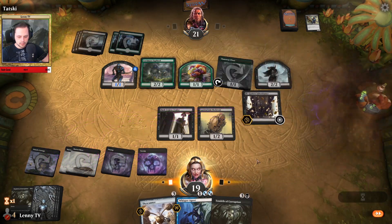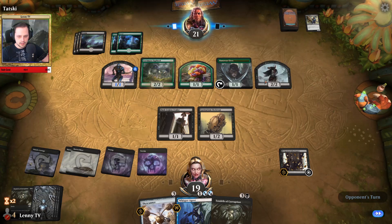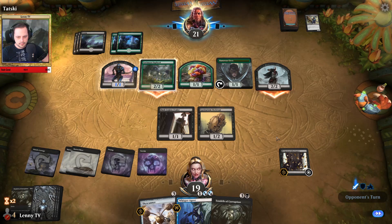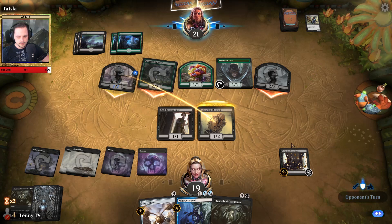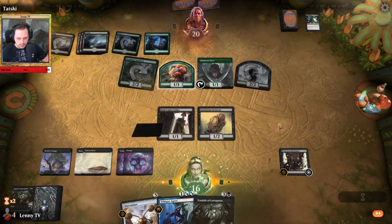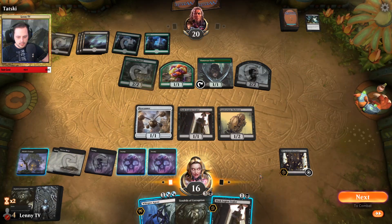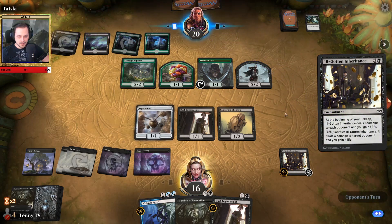Maybe now is the time to Tendrils of Corruption the Reaper so he cannot gain more value off of him. And another token creator — I think he wants to out-value us with the Spark Reaver over time because he can just pay mana into it and sacrifice one of his little tokens. Ill-Gotten Inheritance is doing work and we play the Sky Scanner here, drawing a card. Our opponent has Ill-Gotten Inheritance too — it's a pretty good card, especially in pauper.